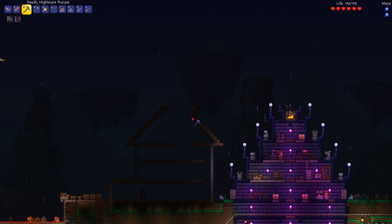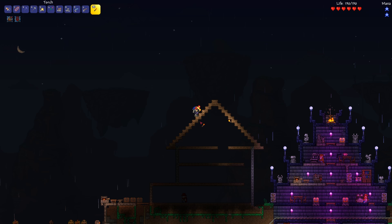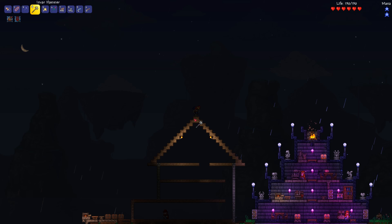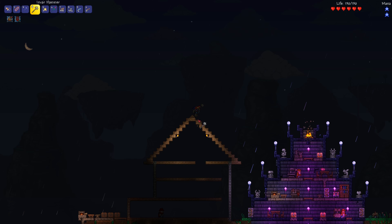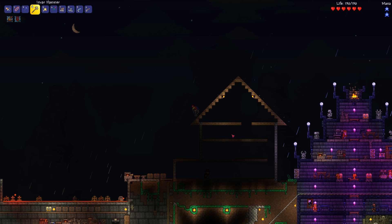Let's put down some torches for a bit of light. Our peaked roof is almost complete. What we're going to do is use the hammer to make some sloped blocks to make this roof look even more peaked. With the hammer you left-click until you get the tile that you want - it's just two clicks to get a triangle piece of wood and this looks great already. I'm known for building things in Minecraft but Terraria is a totally different beast. Building in 2D is actually much harder than you'd think.